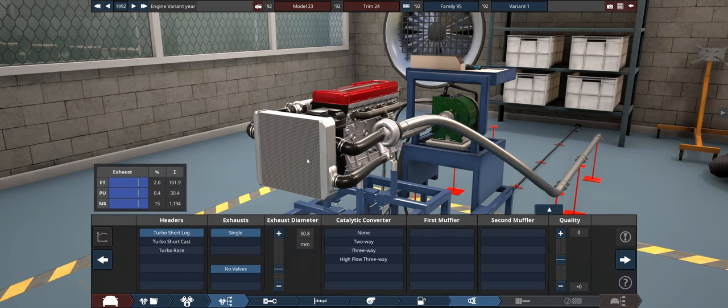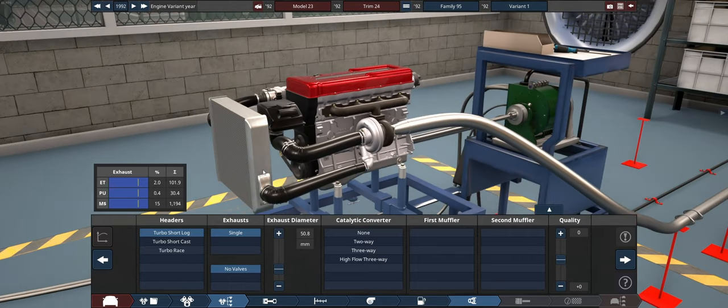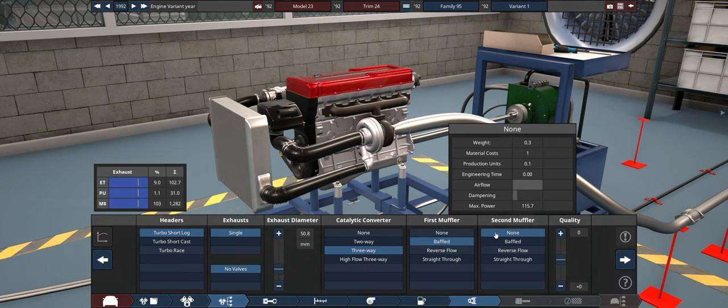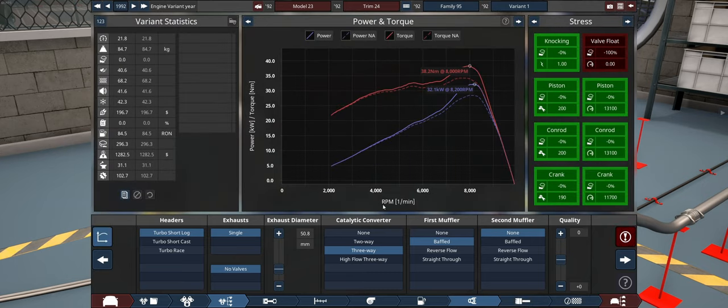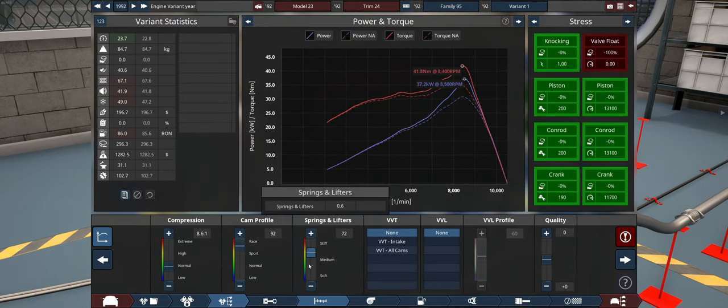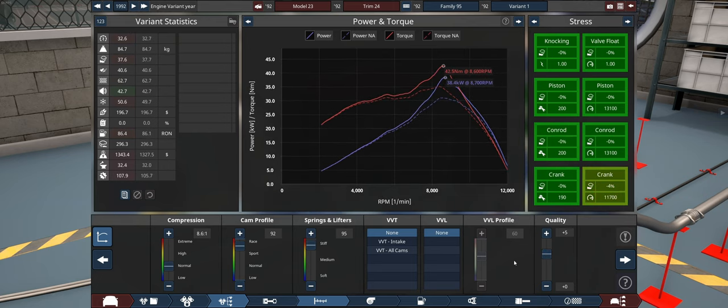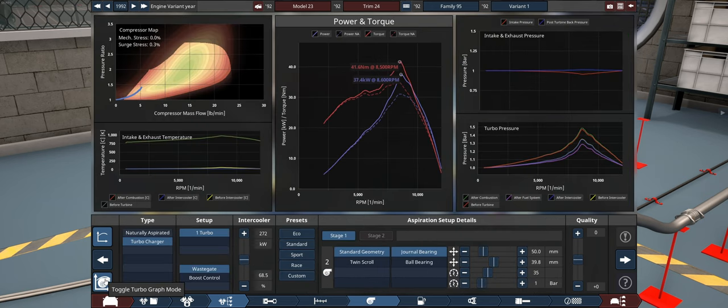We're going to go with a short log because this is still like a production engine, some sort of catalytic converter. A big baffled muffler — there's probably not enough room, so we're going to go none there. And valve float out the wazoo. Let's increase the head quality a bit. This thing just doesn't want to rev high. Let's toggle the turbo graph mode — that is not doing much at all.